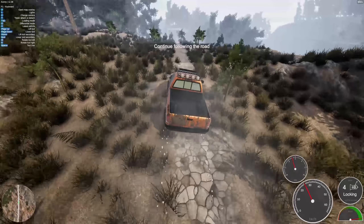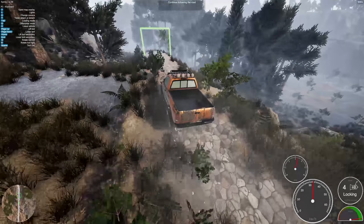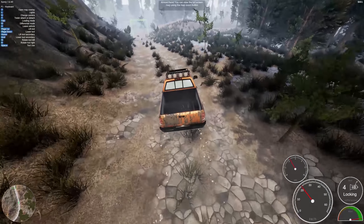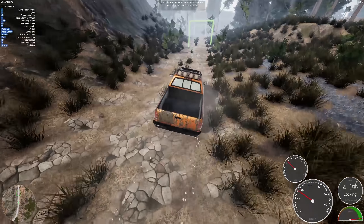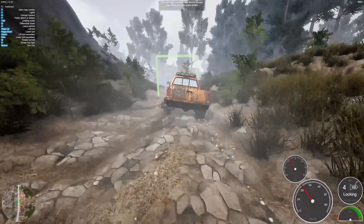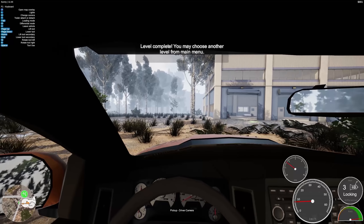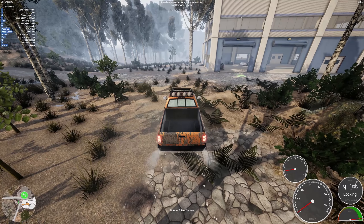Almost there. You can zoom, you can view the full screen map by using the map zoom button. I don't care — it's telling me where to go anyway. So I'm just gonna kind of follow here. There we go. Boom, level complete already. Oh, that was pretty fast. You may choose another from the main menu. You know what, I'll do that. So we're just flying through the tutorials here.